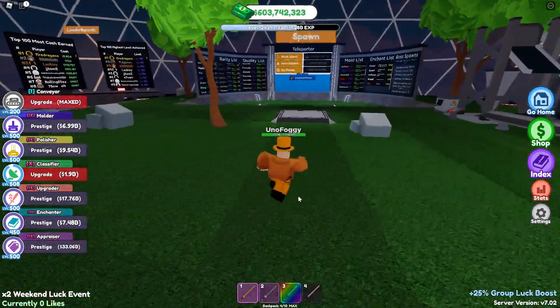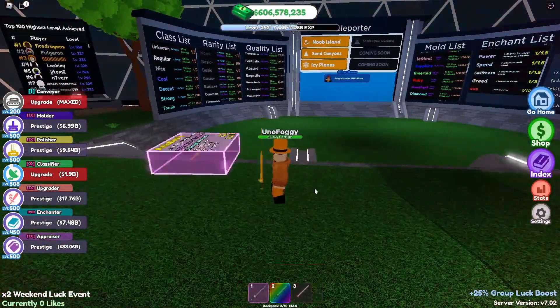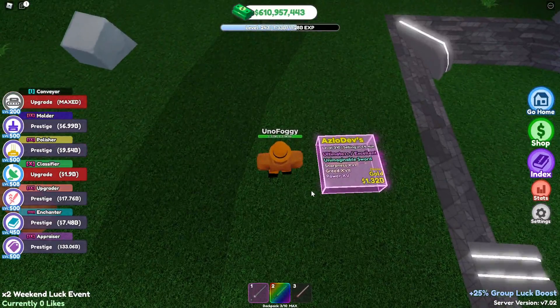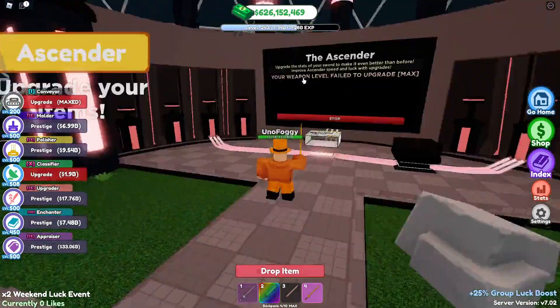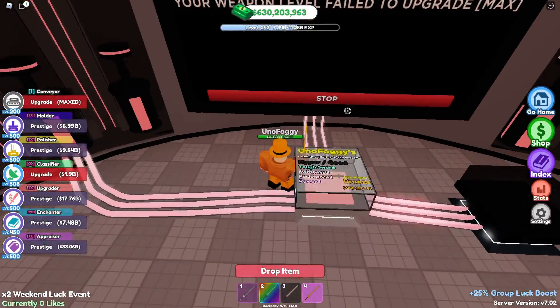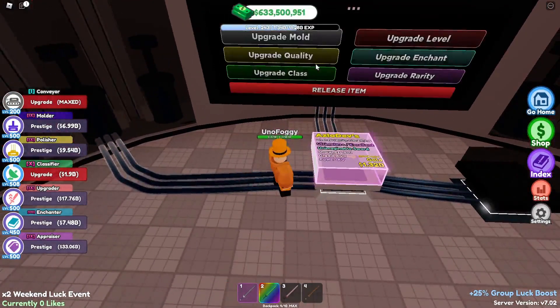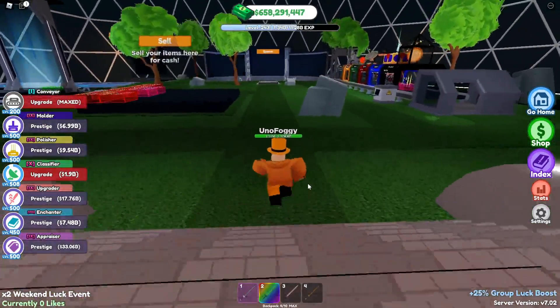One thing I want to show off is my damage sword. I'm going to drop it real quick — this was a level 310 ultimate plus plus sword given to me by Aslo, very nice. As you can see it's got unimaginable on it and also some decent enchants. We can go ahead and get those enchants up a little bit because right now it's doing just under 3 billion damage. Let's take this sword off because it has just leveled up — I'd like it to be around 3 billion just to even it off.